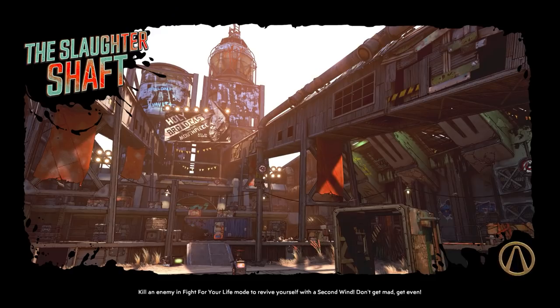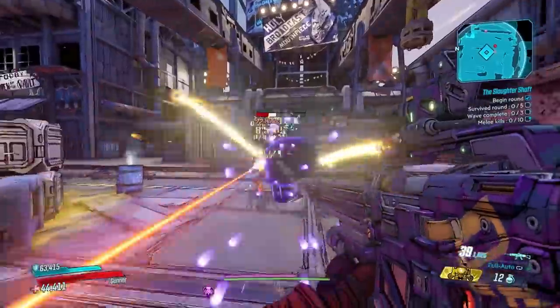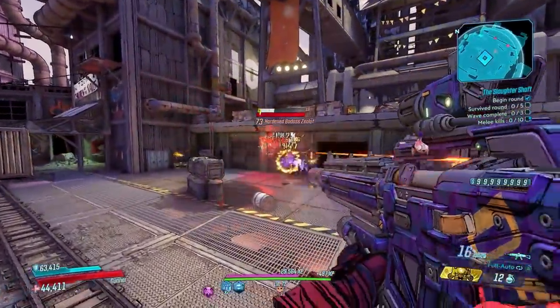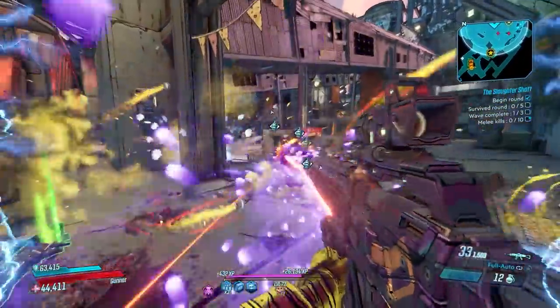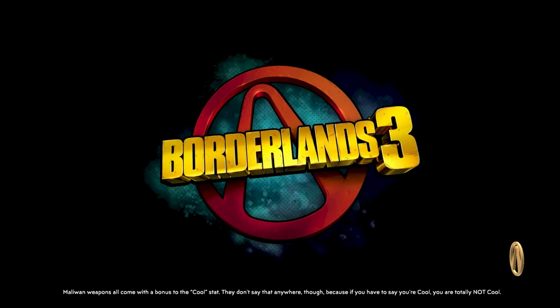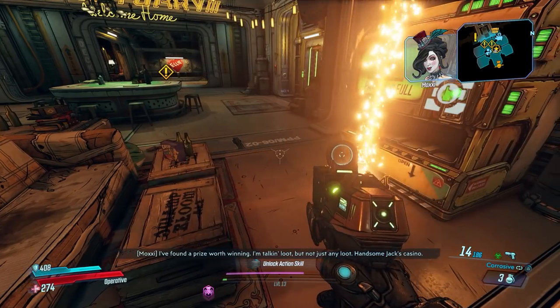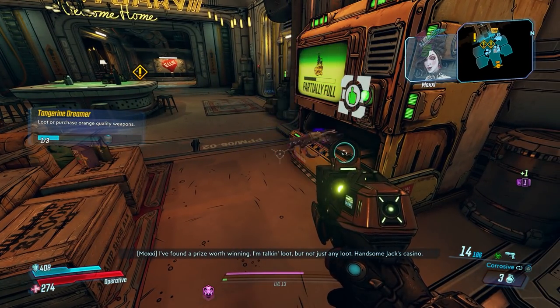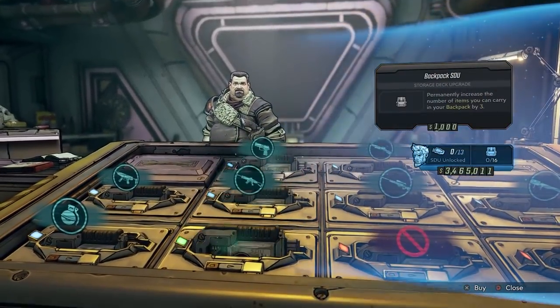After that, save and quit — you now have your first mule. To get more mules, take any of your max level vault hunters and head over to the Slaughter Shaft on Pandora. Do round one and only round one, then leave everything else on the ground unless you find something useful to stash. After one round, save and quit, and all of that loot left on the ground will go to your lost loot machine for the next mule to pick up and use for more backpack SDUs. Rinse and repeat as needed.